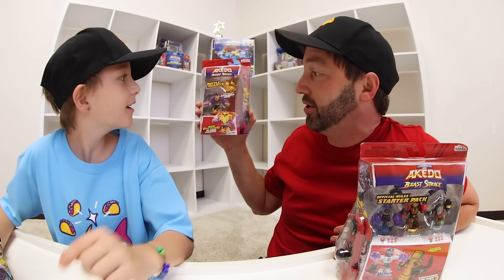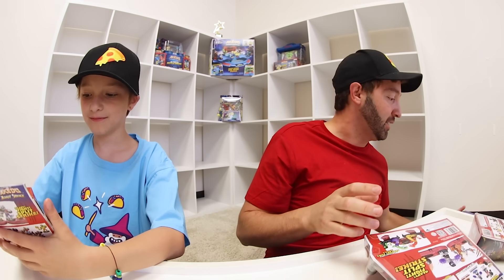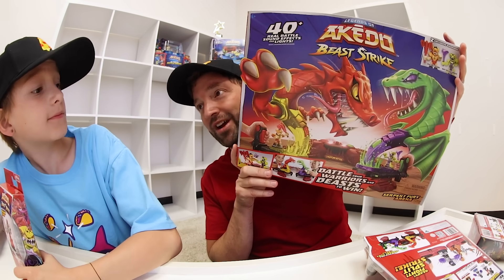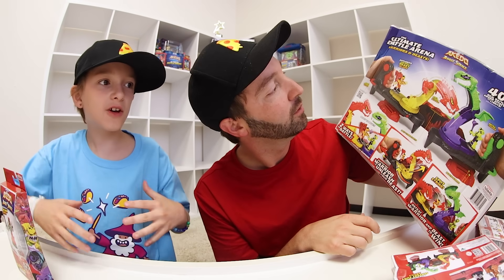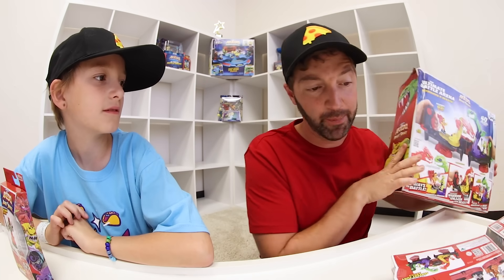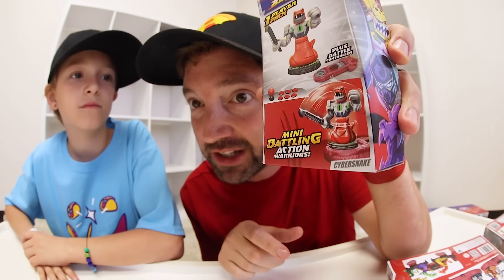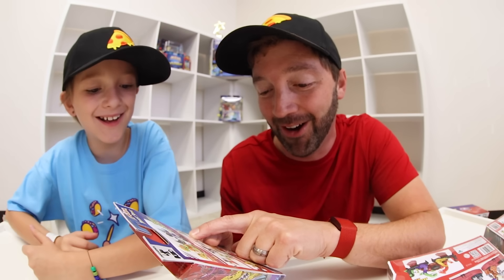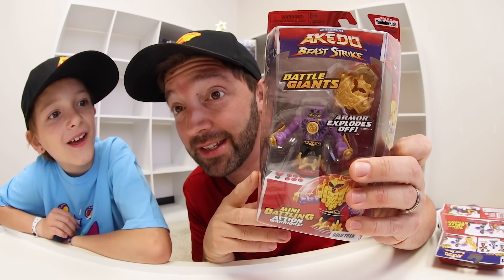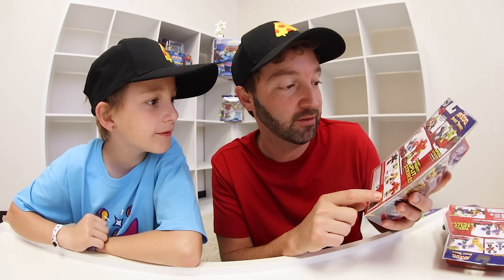We've got the single pack, the starter pack, and battle giants — which has armor. We did that last time and it was blasted off so you can attack. There are six new single packs: Cyber Snake, Jungle Heart, Sting King, Seahorn, Bloodpaw, and Tricera Chops. And there are four different battle giants: Gold Tusk, Shadow Roach, White Paw, and Titan Fly Swat.